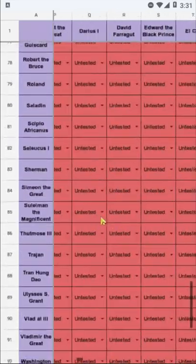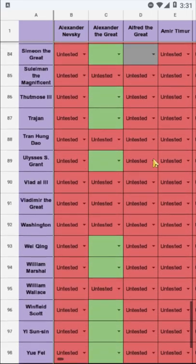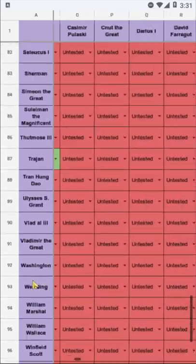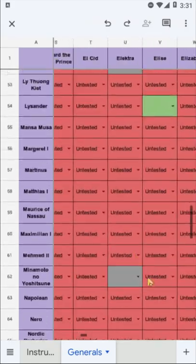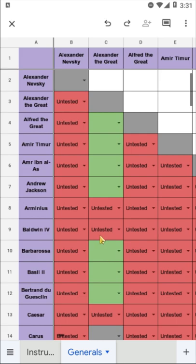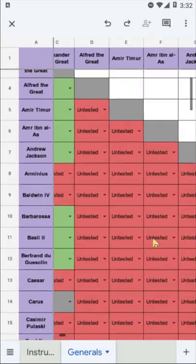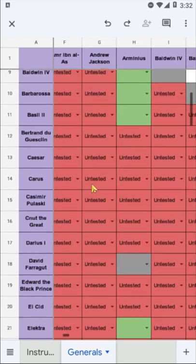That's not all. My goal in this project is not just to create a knowledge base of assistant pairs. What I'm going to do when the chart is complete is take this information and use it to create a tool that allows players to test general pairs through drop-down lists. The tool will then detail the cumulative buffs provided by the combination and also notify you if the pairing does not work. This will be a huge step forward for the player base.